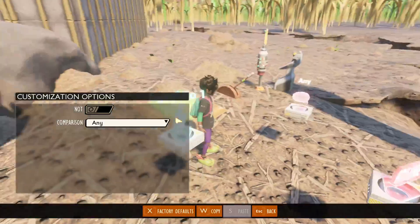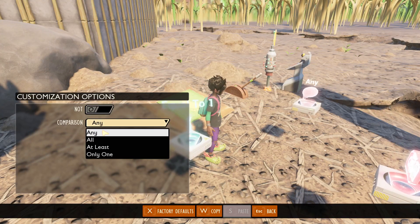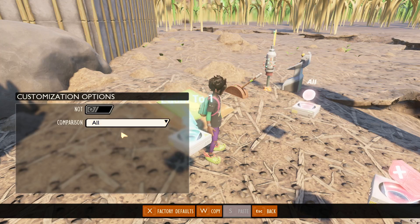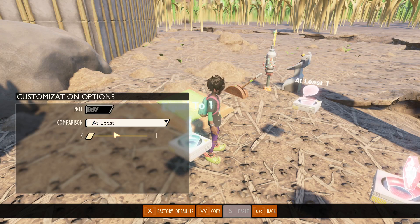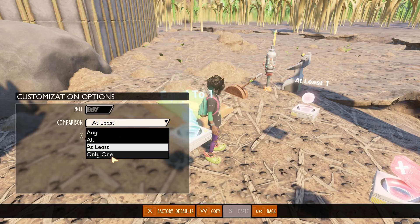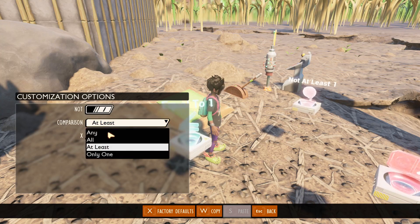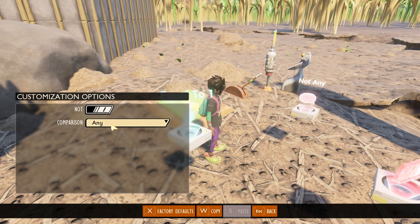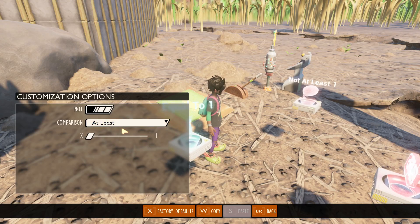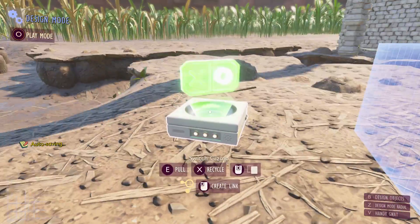The switch gate — if you've seen any of my Scrap Mechanic or Minecraft videos — is literally just like those logic bits. The 'any' is an XOR in general logic. The 'all' is an AND. 'At least' is a comparison unit that's kind of like an OR, or you can only have one. If you turn on the NOT, it's literally just the opposite: none of them can be on, you cannot turn all of them on, and you cannot have at least one or only one.